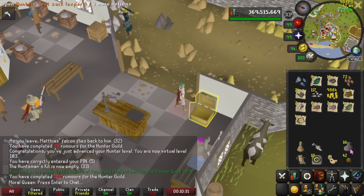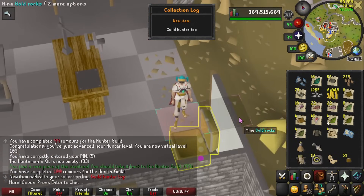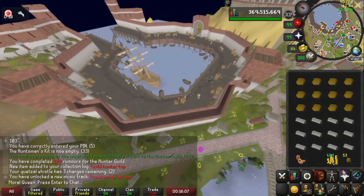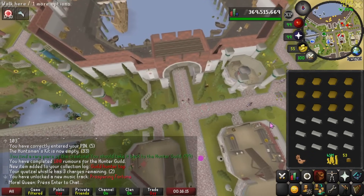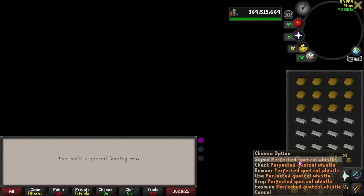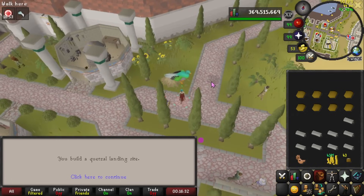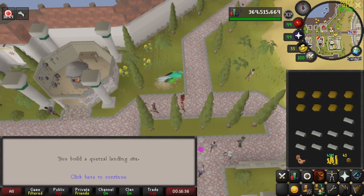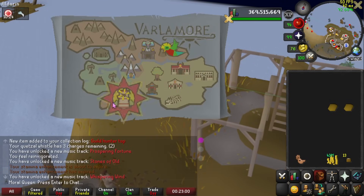Maybe that was like a dry prevention mechanic. We got an actual blueprint and a Guild Hunter top — beautiful! Those 100 rumors got me almost exactly what I needed to build all of the quetzal landing sites. I'll need to grab some more soft clay but all of these should be able to be popped up and I'll have a much easier time getting around Varlamore. It's huge until you unlock everything. There we go — that's the last one. We got the upgraded whistle and all of these unlocked, makes it a lot easier to get around this pretty big continent.